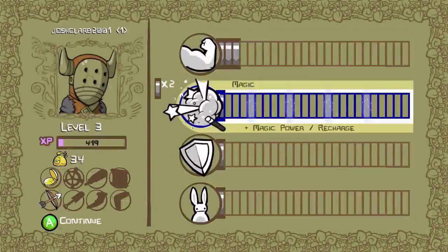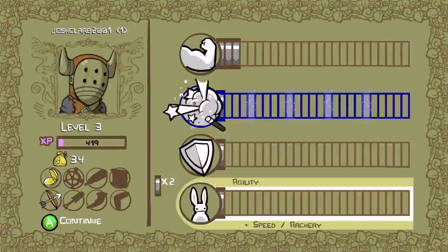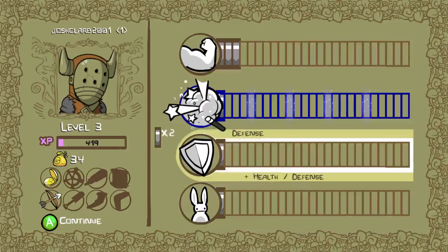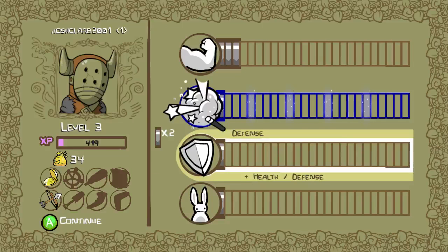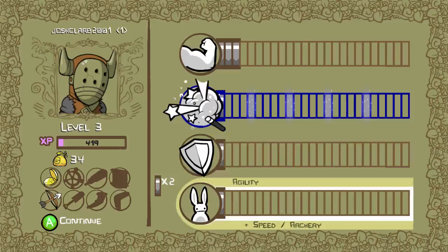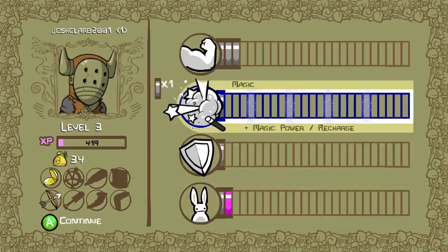This is what you need to know. I already upgraded my strength a couple of times, which is good to start. I'm using my Xbox controller — use the left joystick to upgrade your stats. For newer players, what you're going to want to do is upgrade agility and strength. You actually have a choice between magic and defense as well.